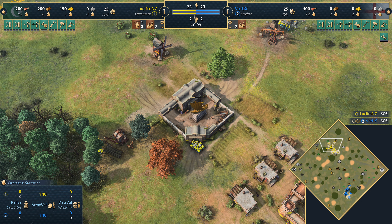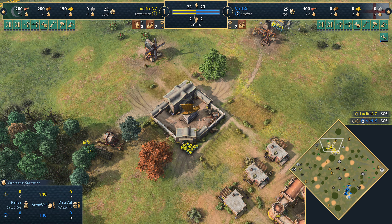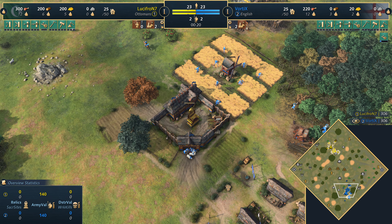Welcome everyone to a casted game of Age of Empires 4. Today, sporting the north corner of the map playing in yellow, we've got Lucifron playing as the Ottomans. His opponent in the south playing in blue, we've got Vortex, his brother, playing as the English.